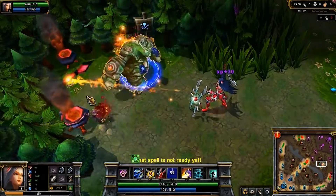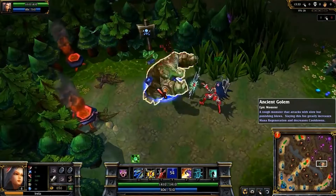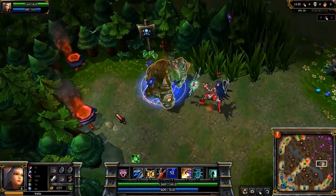Finally, Irelia's passive is Ionian Fervor. When she is near enemy champions, crowd control effects like slows and stuns are shorter.